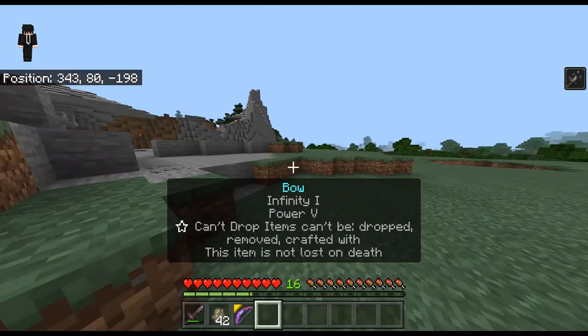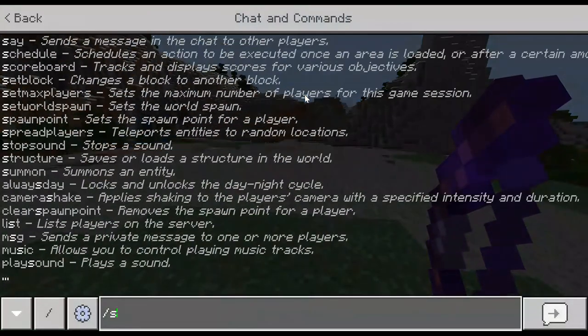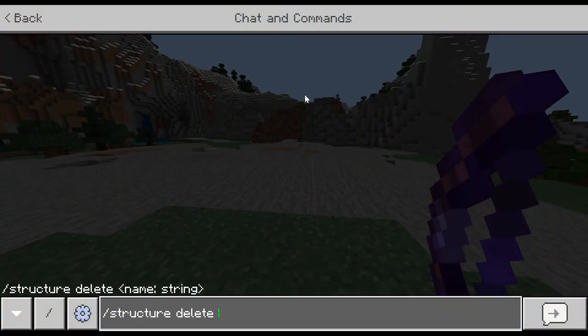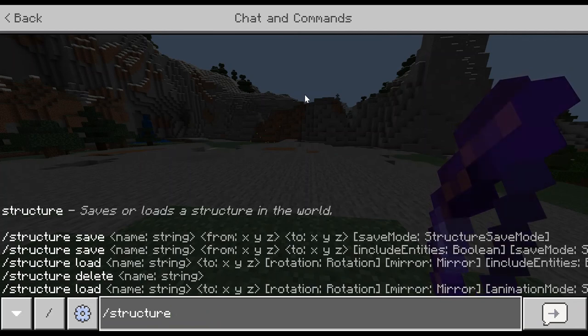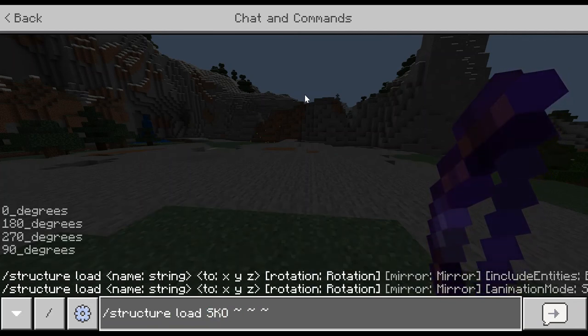The way you get it is you go ahead and do slash structure load — not delete, load — then 'sk o', set that, and there you go. That would be your custom command to actually get the skeleton origin.